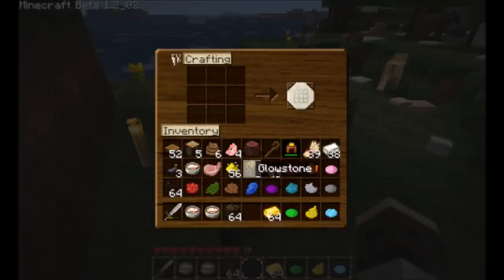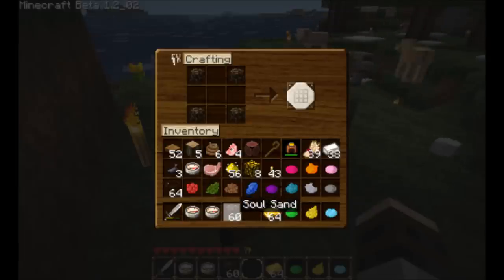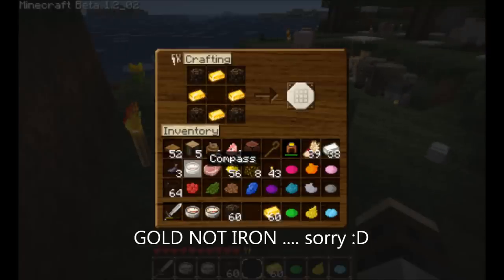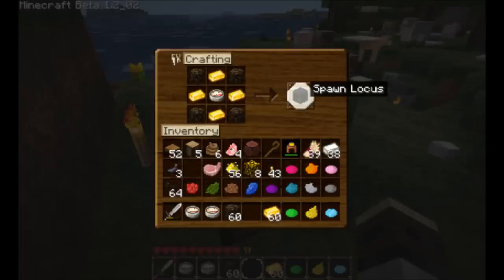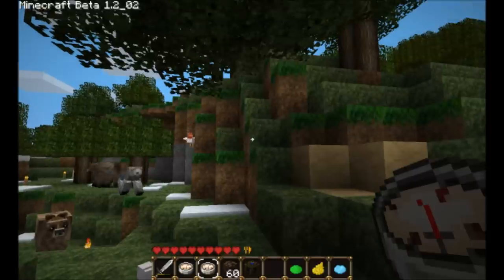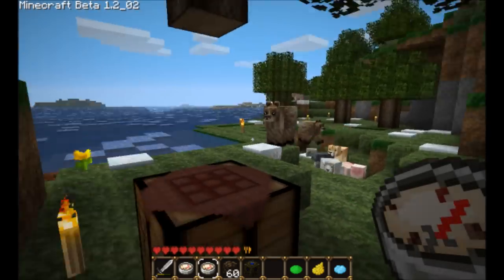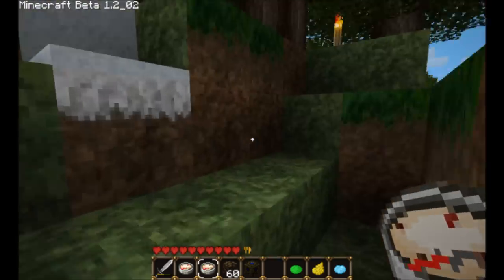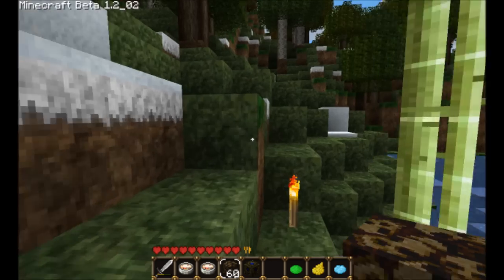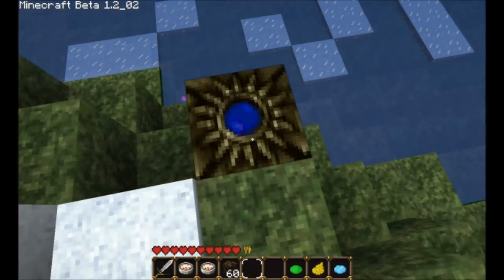The next one I'm going to show you is the Spawn Locus. This is the soul sand — or slow sand — that you get from the nether. It takes one in each corner, then four iron ingots arranged in a cross, and then you need a fully working compass. Drop it in the center and you get a Spawn Locus. We'll come right over here near these sugar reeds, take the Spawn Locus, and drop it right here. And there it is.